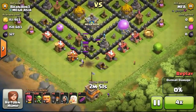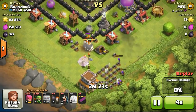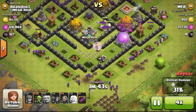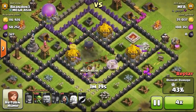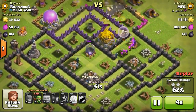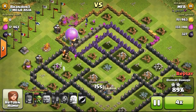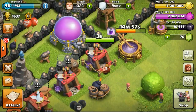Now looking at another defensive replay — this was a more prominent attack using archers, goblins, and giants. He attacked from the bottom, deployed archers, and took out my tower. Skeletons fell out to take out some of his troops but it didn't work — level 1 skeleton traps don't do enough damage. The giants just plummeted through the base, taking out a lot of defenses, scoring him 97% — not even getting 3 stars.